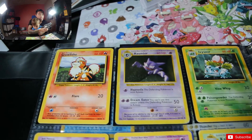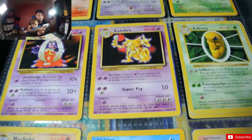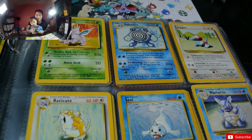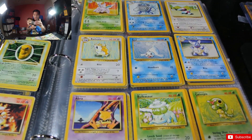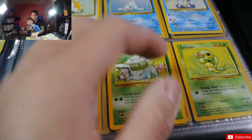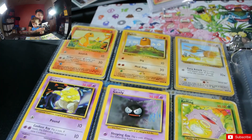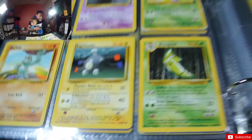Bulbasaur, Growlithe, Haunter, Ivysaur, Jynx, Metapod, Kakuna — and he is shadowless! Bulbasaur, Nidorino, Poliwhirl. Abra, Bulbasaur, Caterpie — it's really shiny. We have a beat-up Charmander, Diglett, Doduo, Drowzee, Gastly.